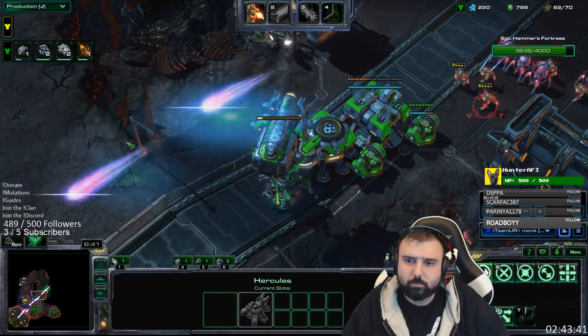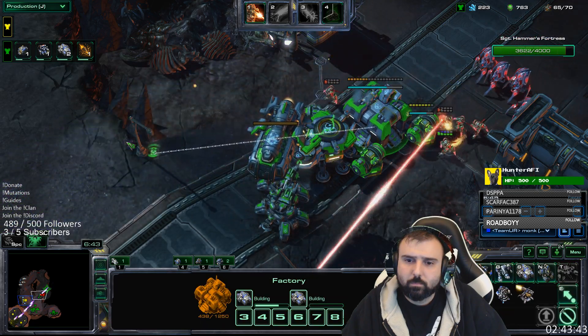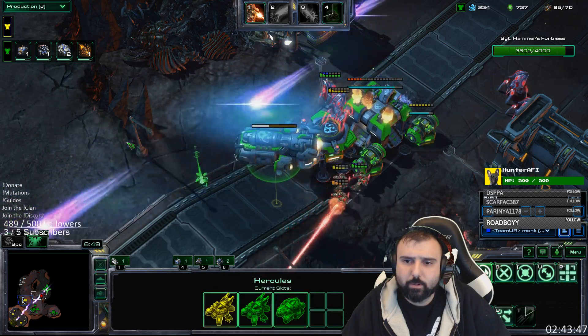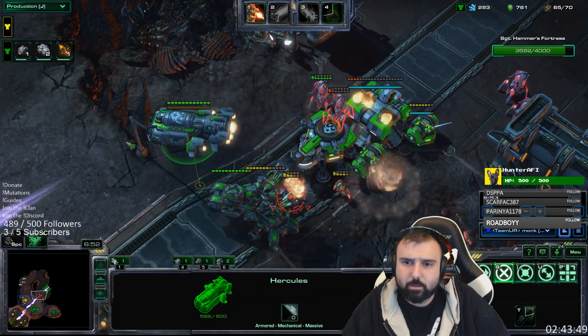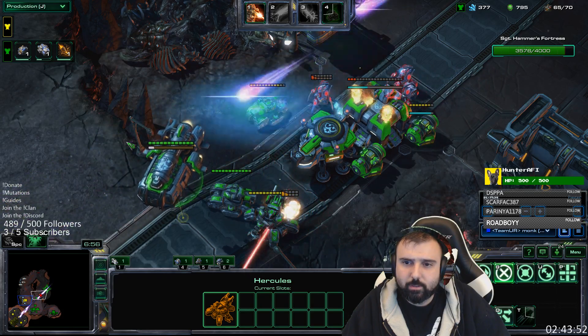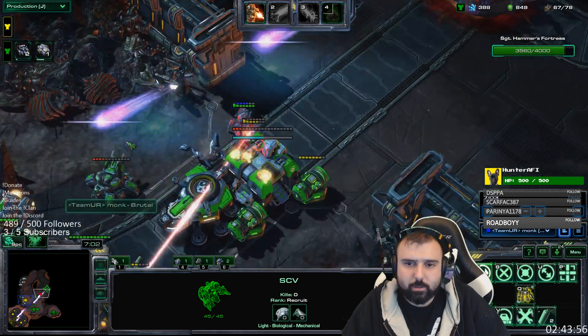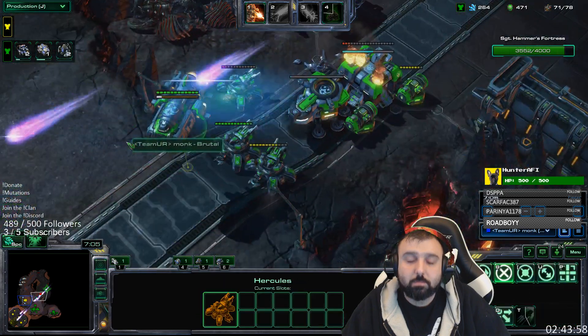Just some Herc micro here. You're using your factories in the front to take things, using them to pull aggro. You come pretty close to losing that factory, but because you're pulling enough aggro it's not going to end up dying.